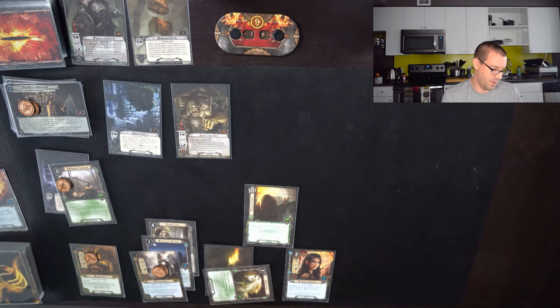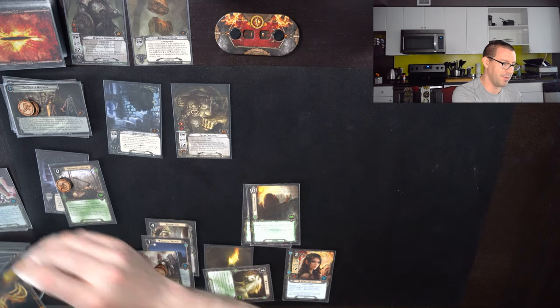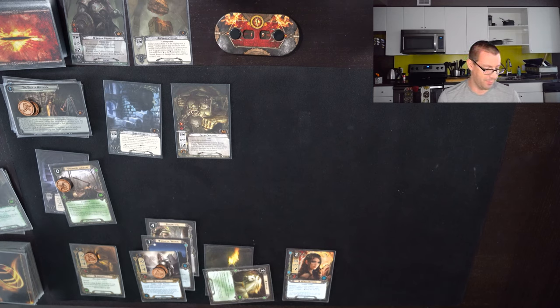I will use Asphaloth to put 2 progress on this Lightless Passage, and we'll go to refresh taking me up to 19. And I will Asphaloth immediately to put the last 2 on Lightless Passage — I don't want to deal with that at all. Drawing a card, generating some resources: 2 on Glorfindel, 1 on Aragorn. I'll play Darren's Runes right away. Tough choice — I'm going to drop Courage Awakened, it's not my favorite card long term. I'll use the second Darren's Runes as well, draw 2, and discard a Wild Stallion.